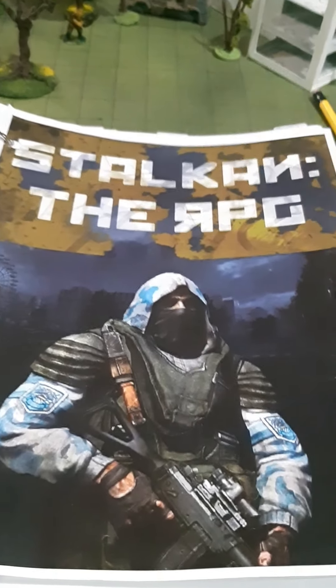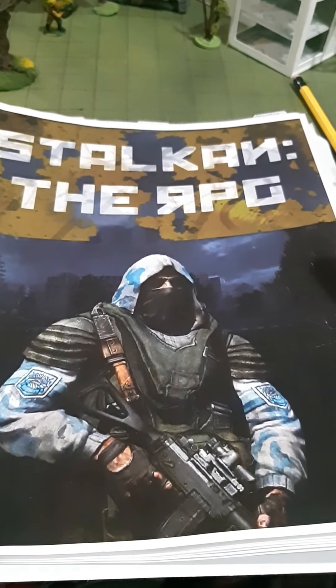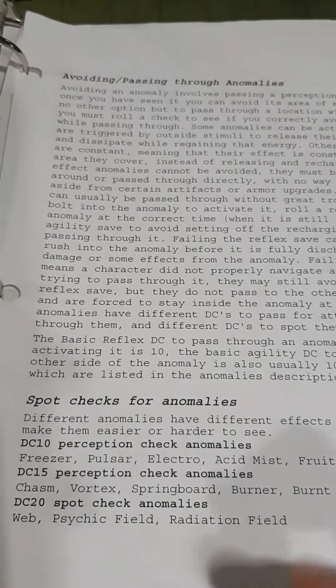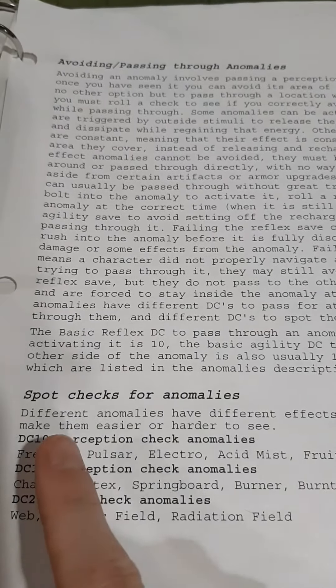Hey guys, so today we're gonna go over one of the mechanics in the Stalker RPG. That mechanic is avoiding and passing through anomalies. Just for explanation sake, spot the anomalies — so a Freezer, difficulty 10 perception check. Here is your player character sheet.